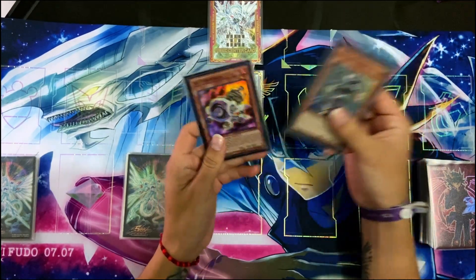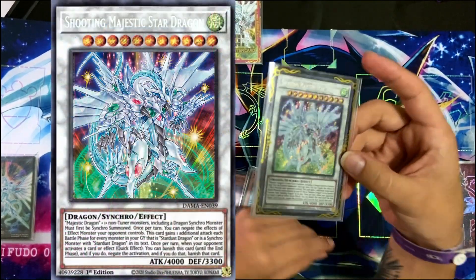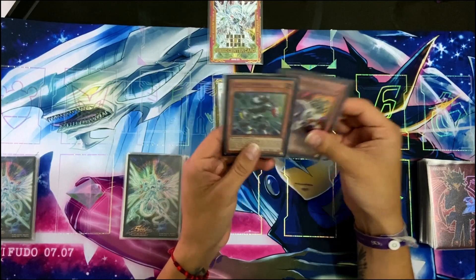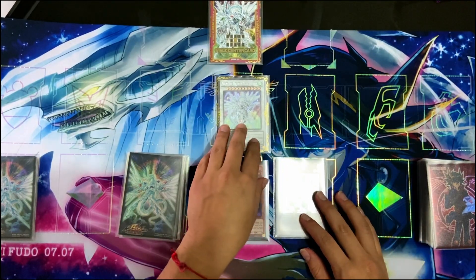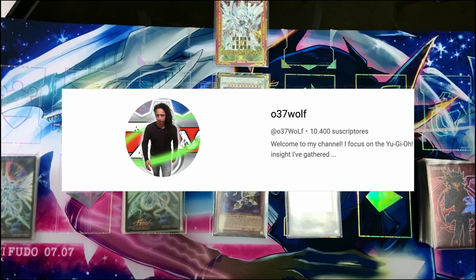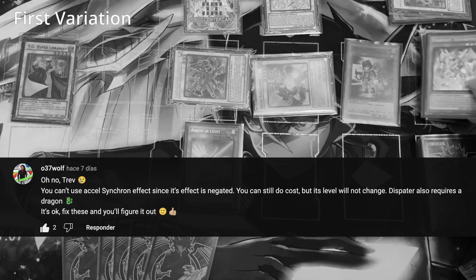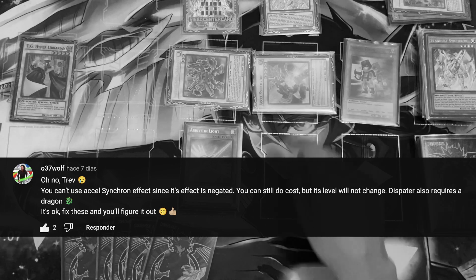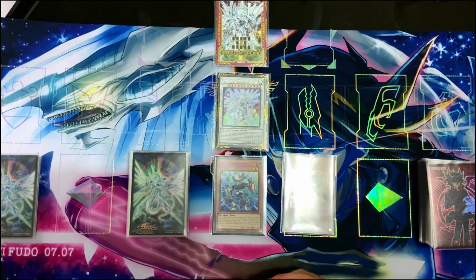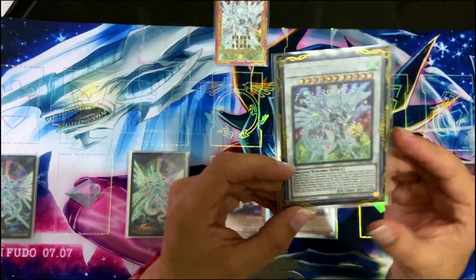Hi everybody. I've been doing some videos on this junk converter line to summon Shooting Majestic Star Dragon — I already did two videos before. I've been testing with this deck a lot and since I came up with that line I was really excited and I saw that it had so much potential. Then I posted those videos, and Leo was so nice to watch the video and made me realize that I was basically cheating — I was doing a play with Axel Synchron that was not allowed since he had his effects negated. So now I tested with this variant for a day and I have a new combo line that is not illegal, and we still summon Shooting Majestic Star Dragon.